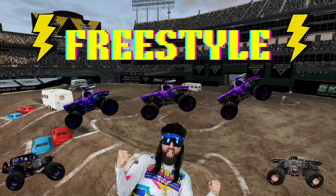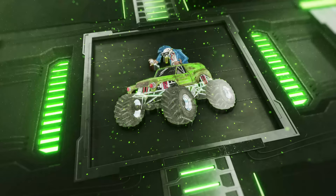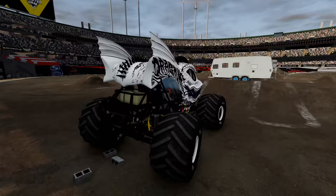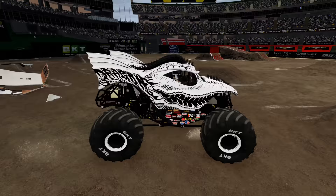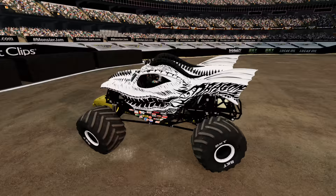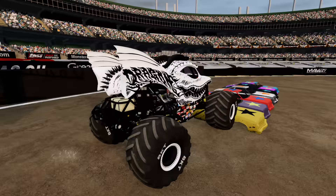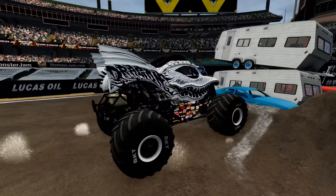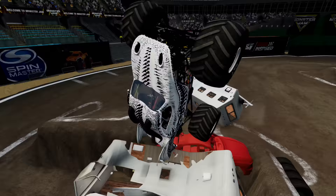It's time for some freestyle. Don't forget, you guys are the judges — at the end of the video, be sure to go to the community post and cast your vote. Coming up first, we've got Dragon, getting things started with a very nice crush through the crush camper. Dragon with another nice camper crush, then over the crush car and heading for the crush camper stack. He gets some nice air and almost rolled over — what a save!